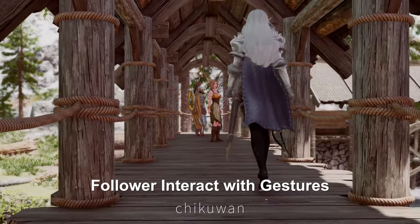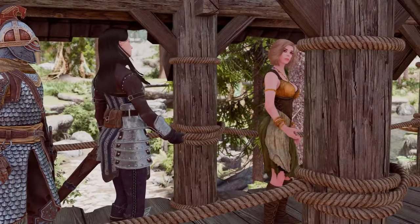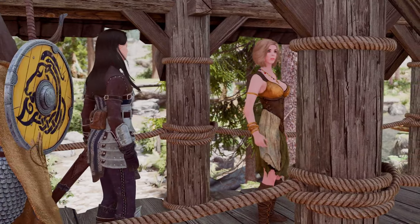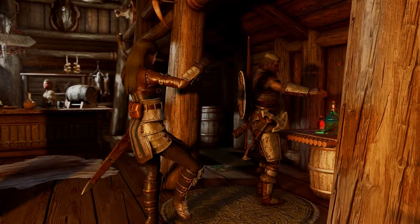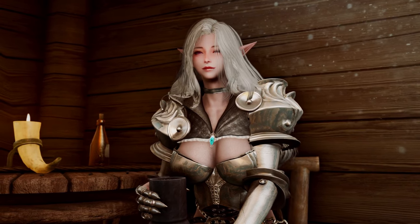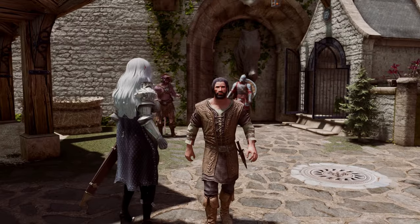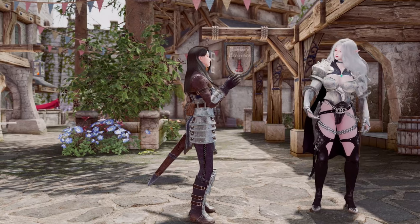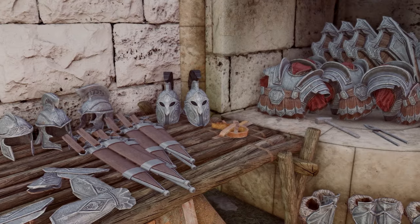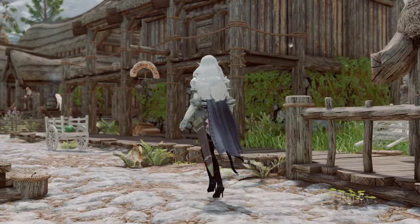Next up is the Follower Interact with Gestures mod. This mod allows followers to interact with each other or nearby NPCs. When using this mod, followers engage in conversations, dance together, and bring more life to the characters. Additionally, the mod provides various dialogue gestures and animations, which enhance immersion in Skyrim by offering different variations based on NPC personalities, social roles, and armor types. It's sure to breathe new life into your Skyrim experience.